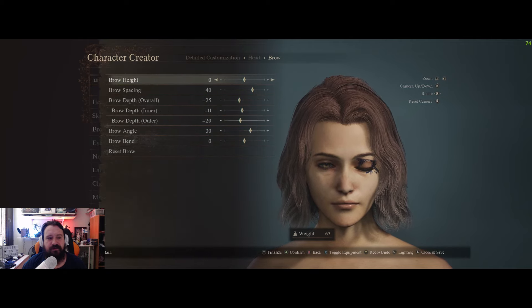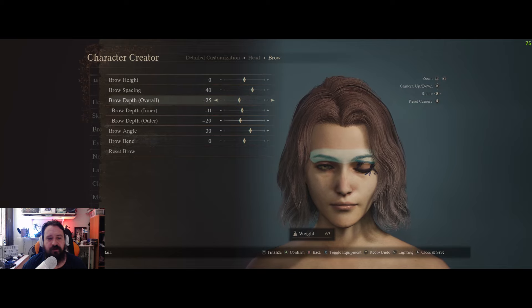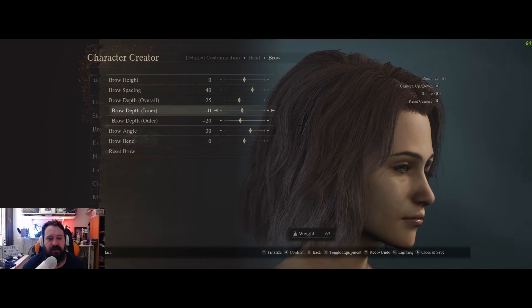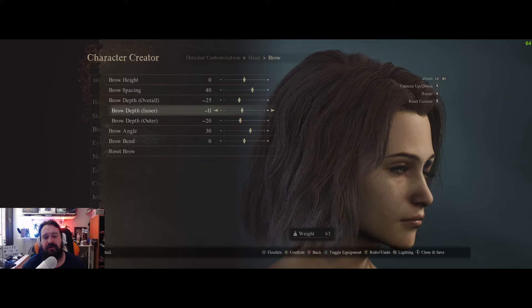For the brow: brow height zero, brow spacing 40, brow depth overall minus 25, brow depth inner 11, brow depth outer minus 20, brow angle 30, and bend zero.